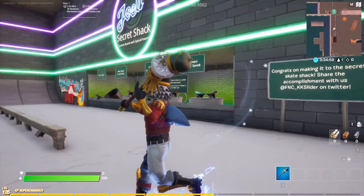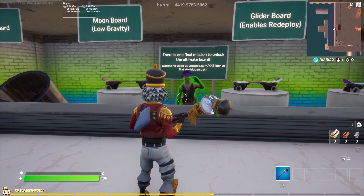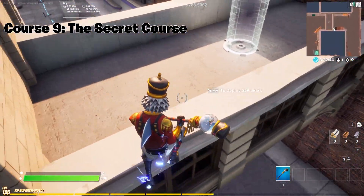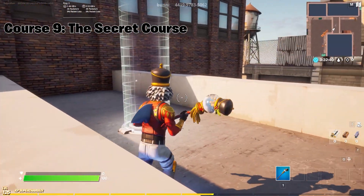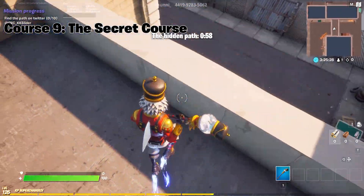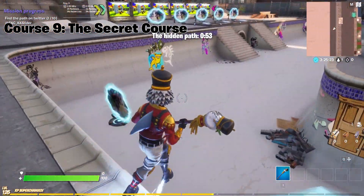Here you can also find a sign to take a picture with and tweet KK Slider on Twitter. But don't think you're done yet — there is actually a secret ninth course that becomes available at this point. To get to it, head to the front right-hand corner of the hub. You'll find a half pipe to build momentum on and get up to the ledge where the zone is located. Watch carefully as the orbs are not visible in game — you'll need to follow my movements exactly to complete this course.